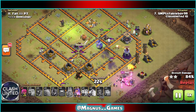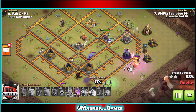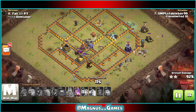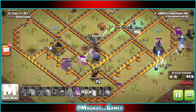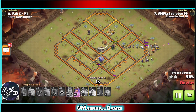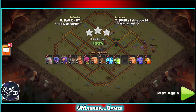Popping that barbarian king ability, our barbs are going to push through trying to distract that wizard tower long enough to allow our witches to clear through the top section of this base and finally get that last bit of splash out of the way. Down in the corner our bowlers are eating a giant bomb, almost going down — however it doesn't matter as the king and skeletons beat on that gold mine for the three star.